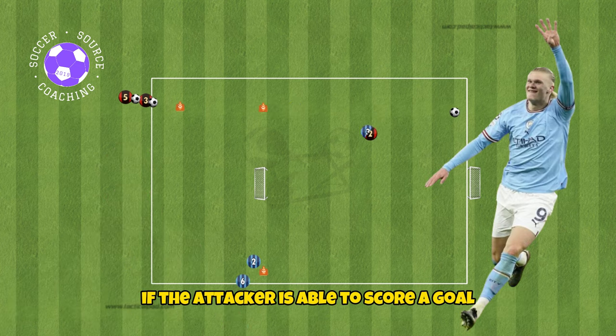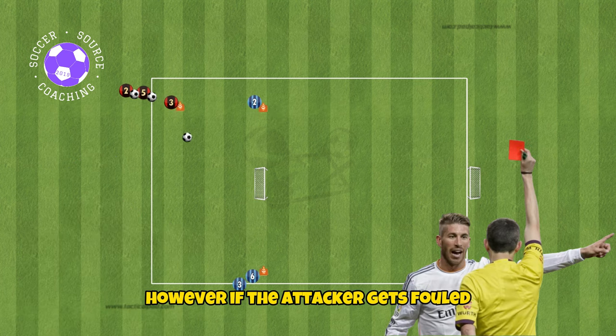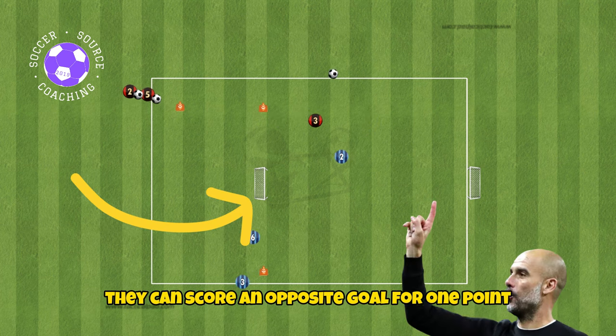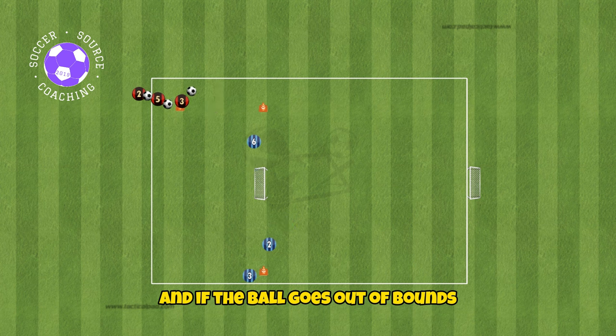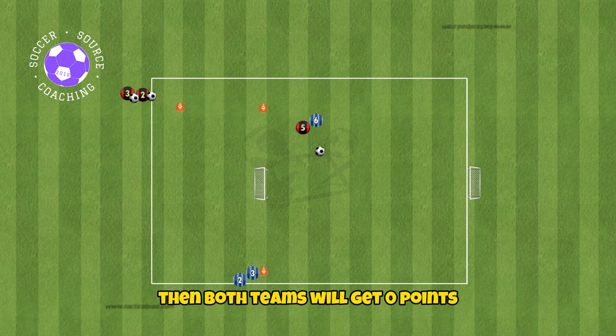If the attacker is able to score a goal they will get three points, however if the attacker gets fouled they will get one point. If the defender is able to gain control of the ball they can score in the opposite goal for one point, and if the ball goes out of bounds or if the goalkeeper has control of the ball in their hands, then both teams will get zero points.